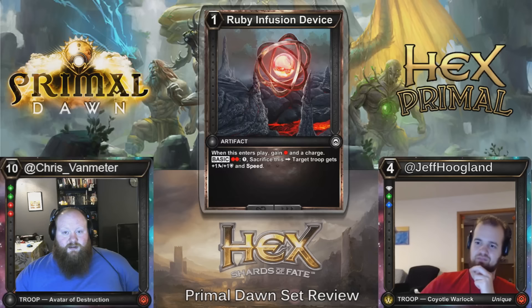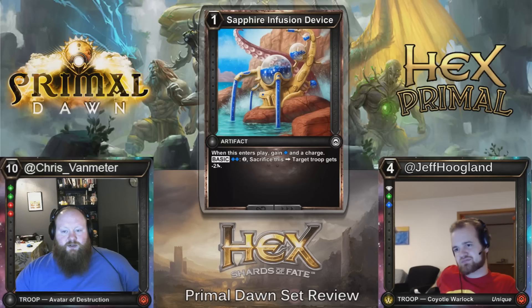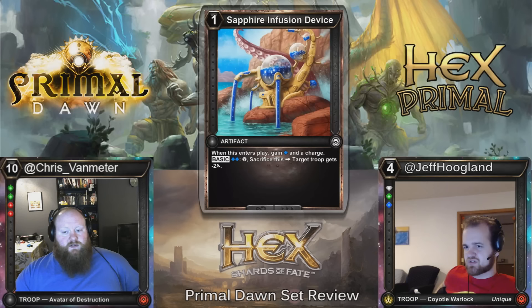The Sapphire Infusion Device isn't terrible either. You can pay two and a troop gets minus two attack. This one seems fine too — I think it's worse than Sapphire's Charge, but this deals with Vampire Princess and also deals with Anarchist. Context of the format matters a lot, but this card is pretty sweet and provides fixing and a charge. All these infusion devices are nice.